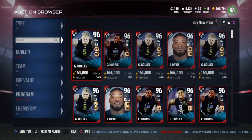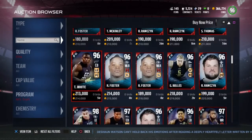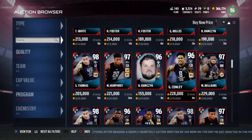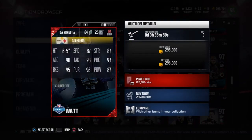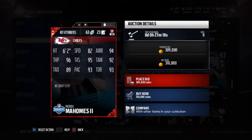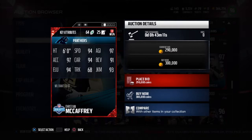I wish I didn't have to wait until Madden 18 is almost ready to come out to get Cam, but that might be what happens. Looking through these draft players, there's OJ Howard, a middle linebacker with 88 speed and hot hands who looks like a good user. There's TJ Watt — he doesn't have the stats of a 96 overall card, but you know how EA is this year. And there's a quarterback, Patrick Mahomes, with 82 speed.